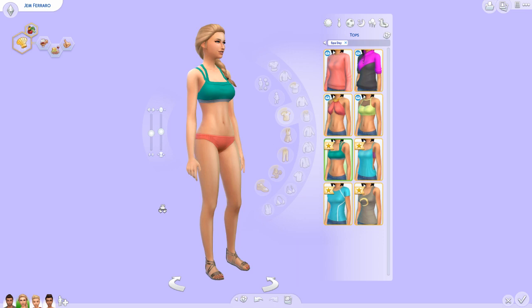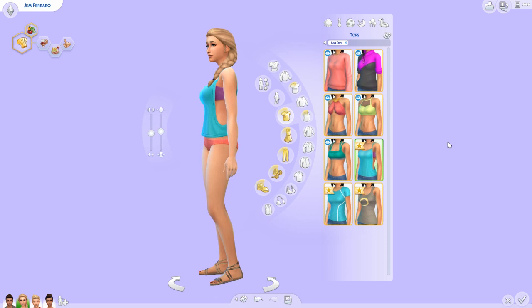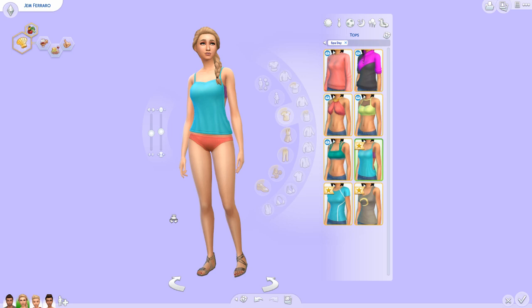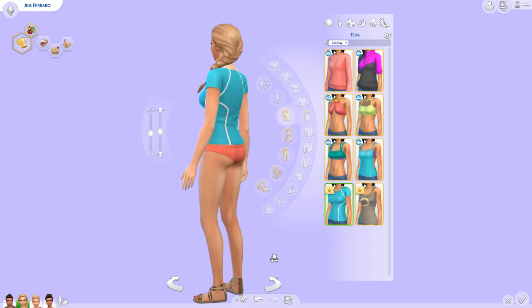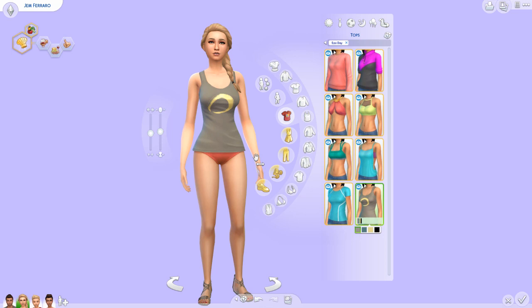And this top — oh my goodness, look at that detail. This top has so much detail. It looks like a normal tank top from the front, and then you turn around and it's this really cool crisscross pattern, and you can see this band underneath. I love it! And a simple workout top. And some tank tops that all have this pattern — it kind of looks like an eclipse, like that's the sun and that's the moon.